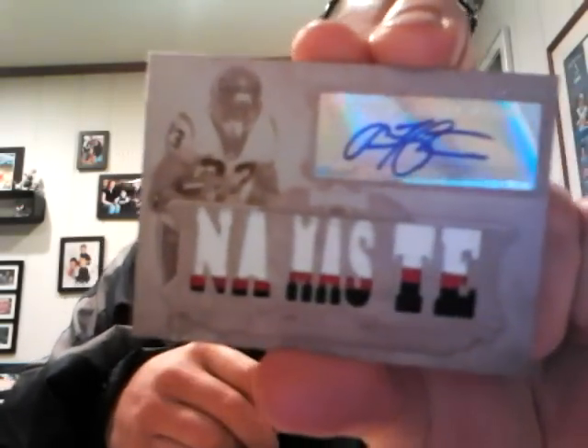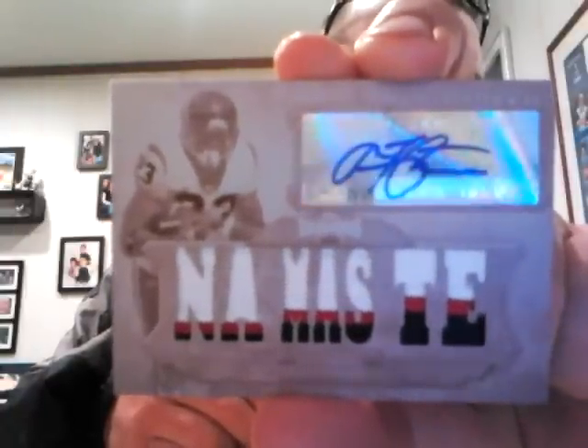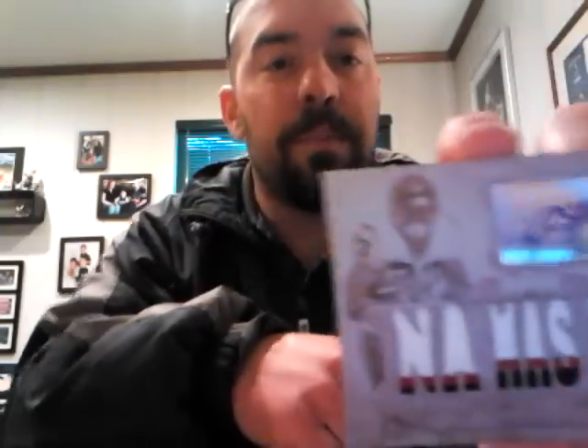And like I said, stuff happens when James comes down here. Cool stuff. Second box of these I've had, second 101 - this one was the White Whale of Arian Foster. Three color patch, just sick. I think up here it looks like there's like some masking tape or something on it, but whatever. It's pretty cool. Awesome.